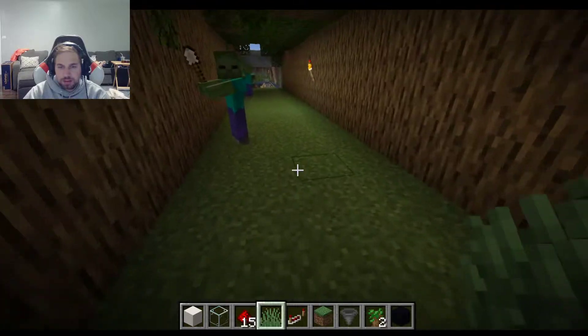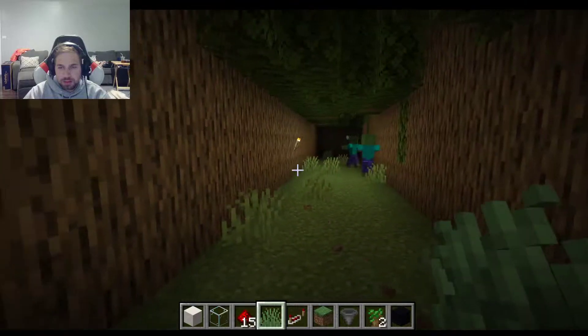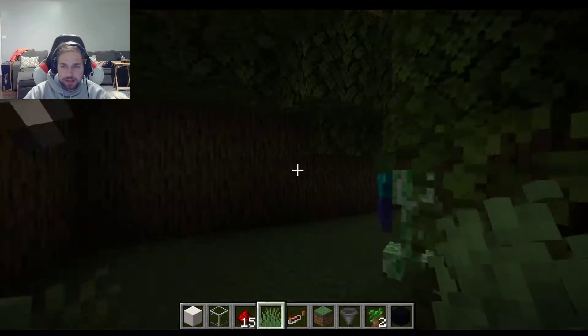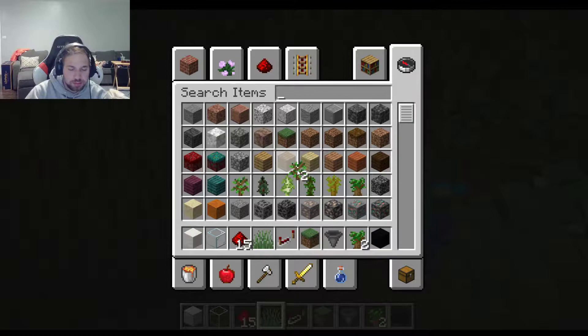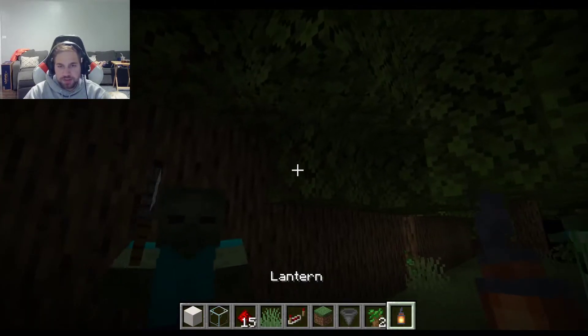Put some cocoa beans — I'll do the cocoa beans. Any decoration could be really cool. I think lanterns would be cool here too. The cocoa beans won't go on these trees — they have to be jungle tree. Lanterns would give us some light source.